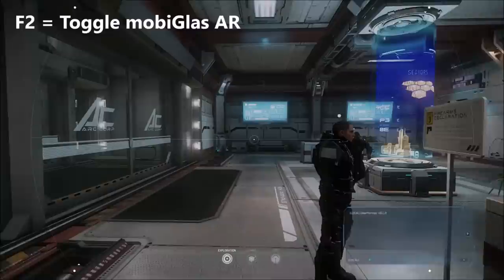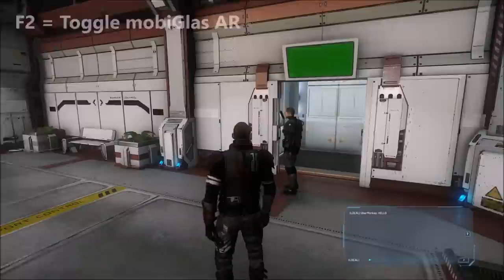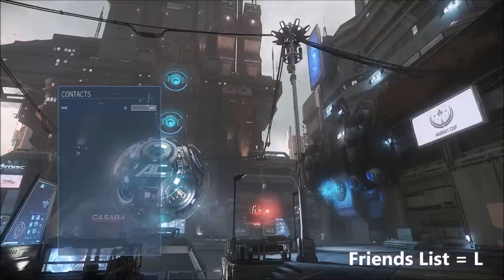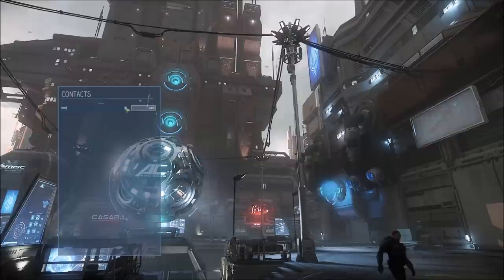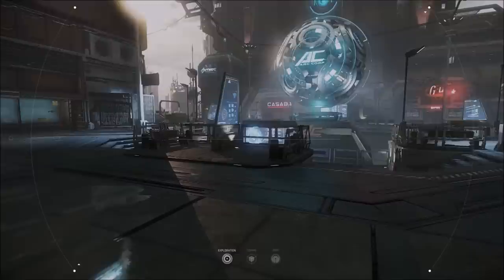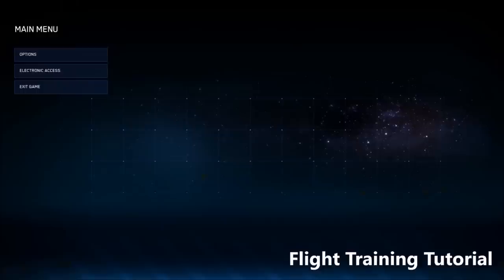Press F2 to toggle your mobiglass, which lets you see player names and item information. Remember you are online with real players now. There are various emotes available — press /help to see them all, and Insert goes into third person. Press L to bring up the friends list, type a player's handle to add them, then press Add. Click out of the box and press L again to close the menu. You'll need to add someone as a friend if you want to fly with them.